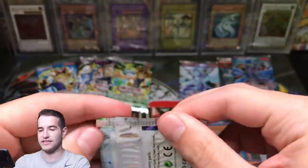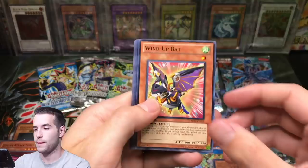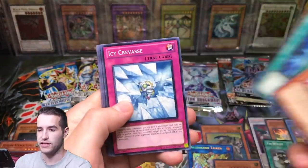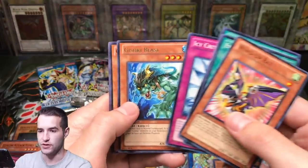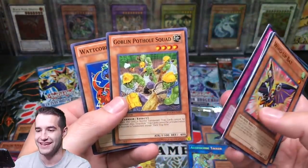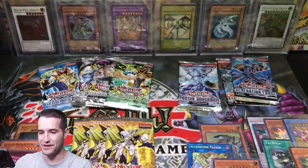Photon Shockwave it is — last time we pulled an Ultimate Rare, can we pull a Ghost Rare now? Here we go. Evo Miracle, Photon Lead, Icy Krivis, Gishki Beast. Goblin Pothole Squad — I've never seen that, that's hilarious! Goblin Pothole Squad.